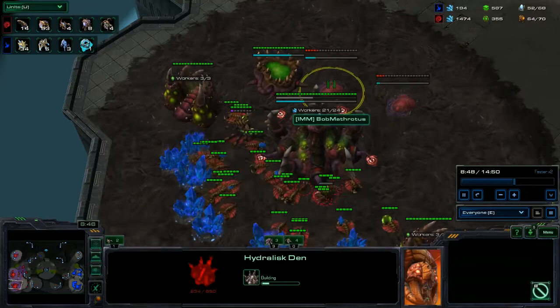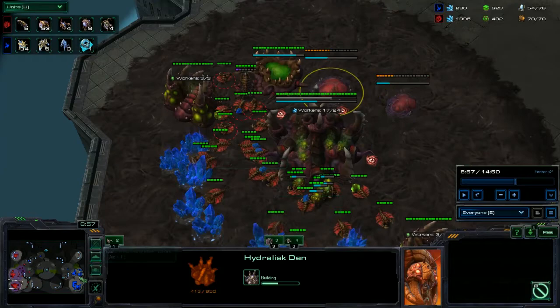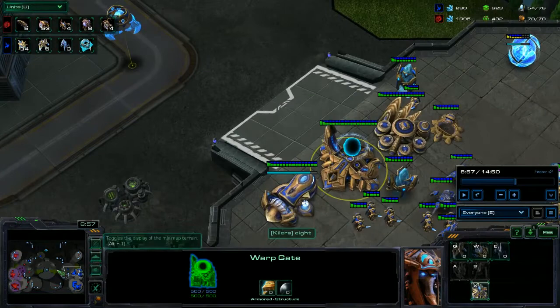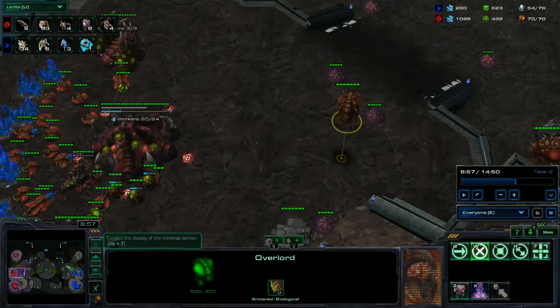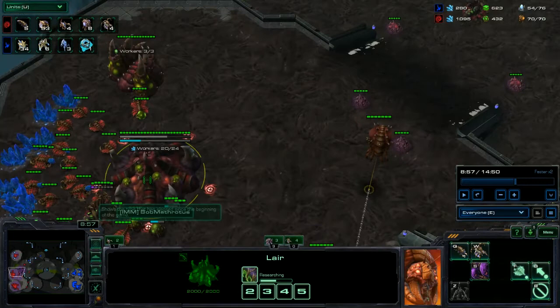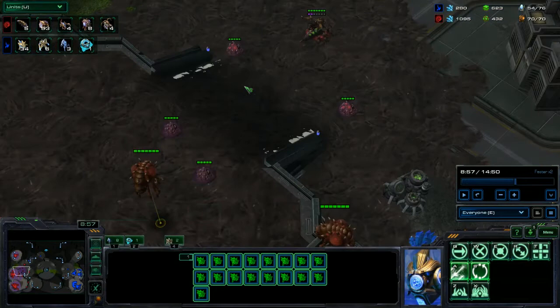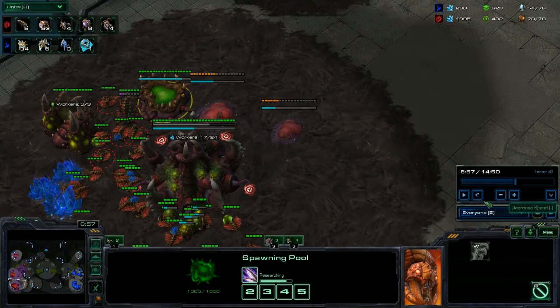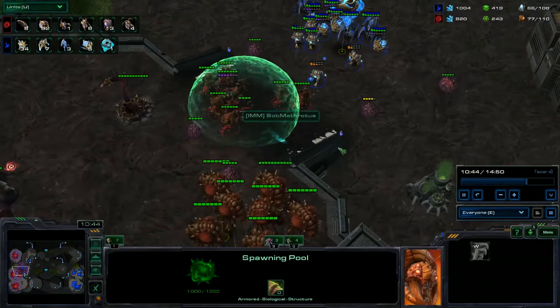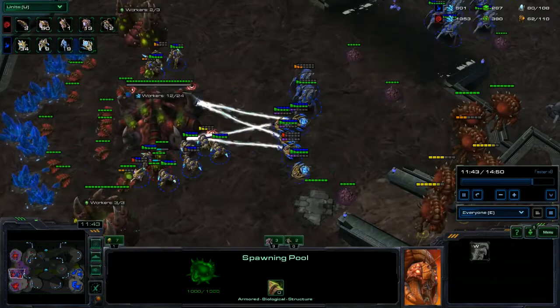We're going way too tech-heavy to hold off a two-gas all-in — this is a seven-gate. Against a two-gas all-in, you scout the gases at the natural around six thirty. If you don't see any gas, throw down a roach warren. You can drone up to around fifty-five to sixty supply max — I'd stay around fifty-five if there's just two gas in the main, then start pumping units. If you go too far on drones or too far on tech, you're just going to die. This game is pretty much decided by that decision-making and the opening build.